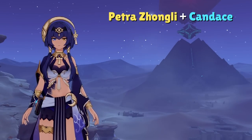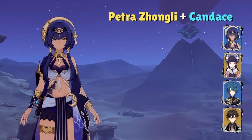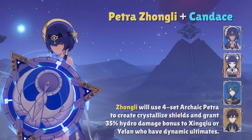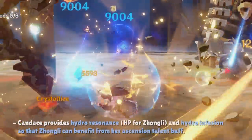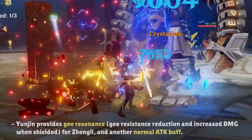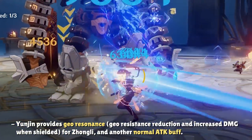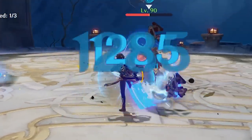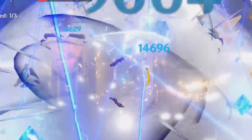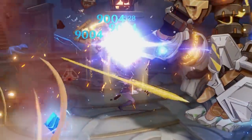Last but not least, we have a really fun team with Zhongli. The team consists of Zhongli, Yunjin, Candice, and either Xingqiu or Yelan. The premise is to have Zhongli with the 4-set Archaic Petra and buff either Xingqiu or Yelan's off-field damage since both of their bursts are dynamic. Zhongli's normal attacks have high motion values and scale off HP, which is where Yunjin and Candice come in. Candice will not only provide the Hydro Resonance, but also provide Hydro Infusion and extra damage for Zhongli's Hydro-infused attacks. Yunjin will provide the Geo Resonance and her normal attack buff to provide even more damage to Zhongli. There are a lot of different buffs working in harmony with this team — I really encourage you to try it out.